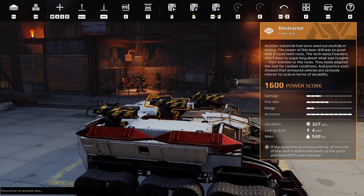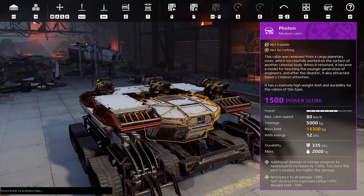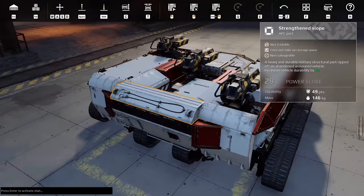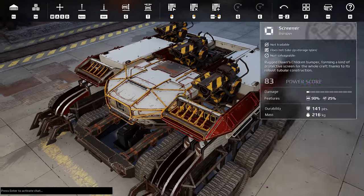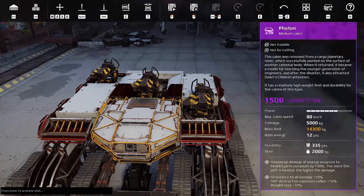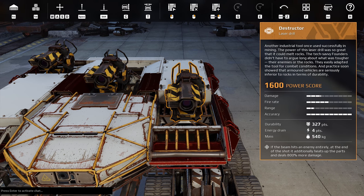It's like when the triggers were first added in the game — they were so strong, extremely strong — and these things are just amazing. With the setup I have, with the photon cabin and everything, it is a pretty amazing and deadly energy weapon. The perk description isn't really accurate: it says at the end of the shot it additionally heats up the parts and deals 800 extra damage.